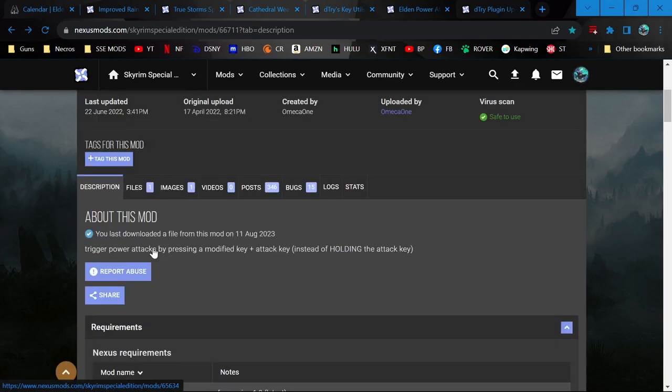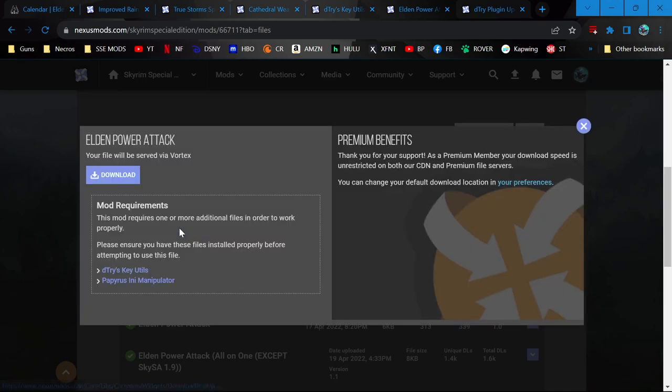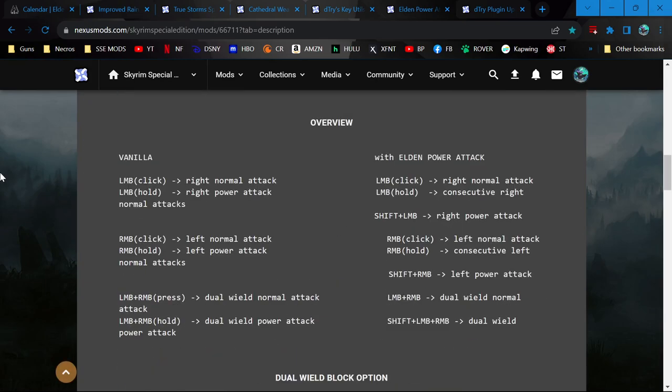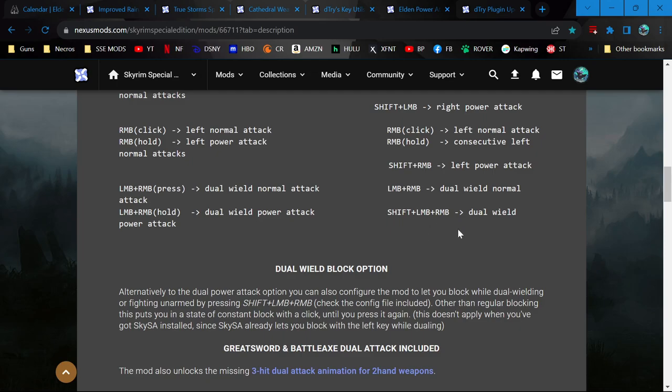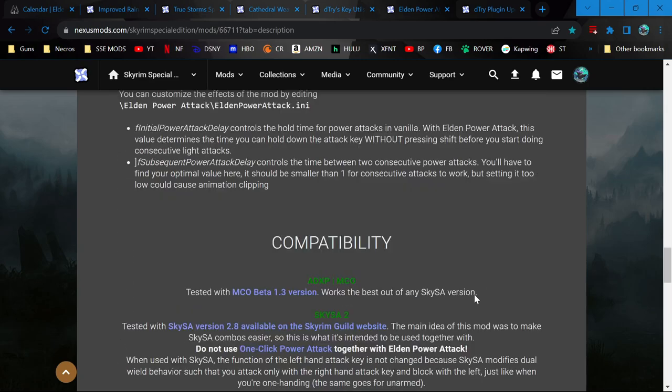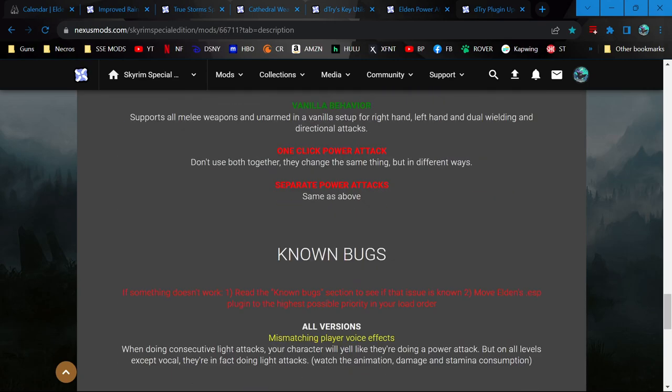We already have its other requirement, Papyrus INI Manipulator. So we're just going to install. On the left-hand side is vanilla behavior, and on the right-hand side is how the mod changes it. It goes the modifier key route. By default there's no block option, but you can change the power attack to be a block option. The combination of Blade & Blunt and Chocolate Poise makes both blocking and power attacking important. I'll just leave it how it is for now — if it feels bad, I can fix it. Now let's install it.